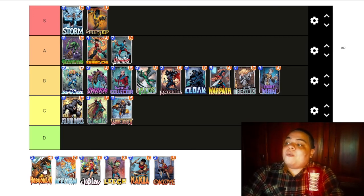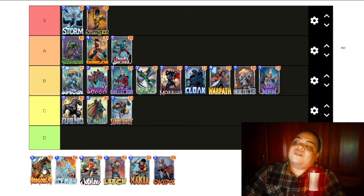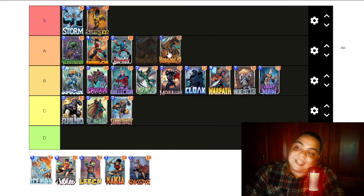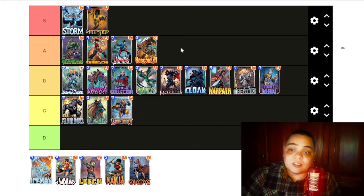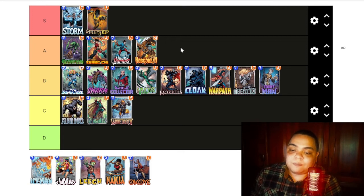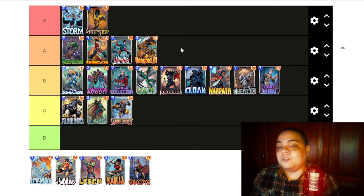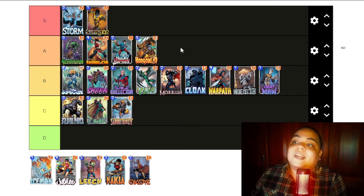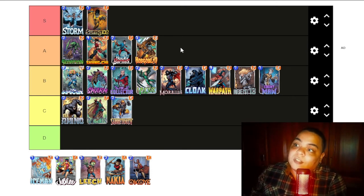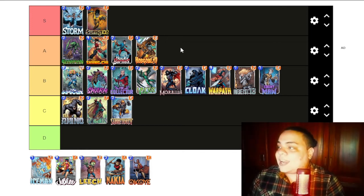Hobgoblin is popping off right now because he is part of the Destroyer deck that is everywhere on the ladder and Hobgoblin is pretty good. He is played in the Destroyer deck so he is in A tier. One of the cool things about Hobgoblin is that you place it in the opponent's board and take away one space where he can play a card. Of course you can do that with Green Goblin and Green Goblin is better because he only costs 3 energy, but Hobgoblin is pretty cool too and he is at least an A card.